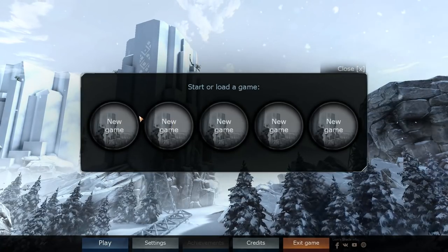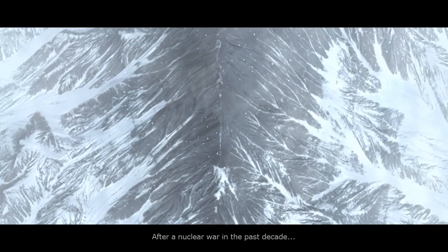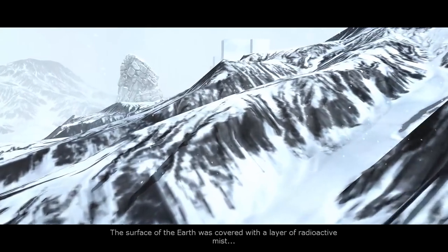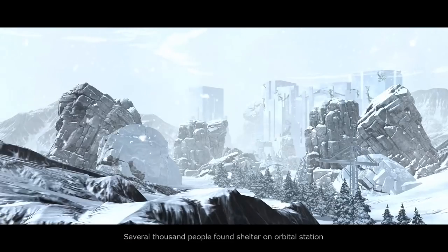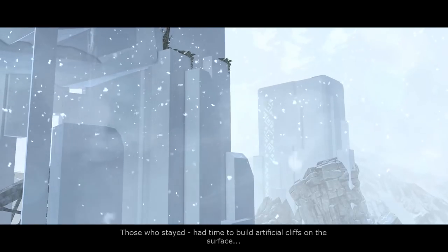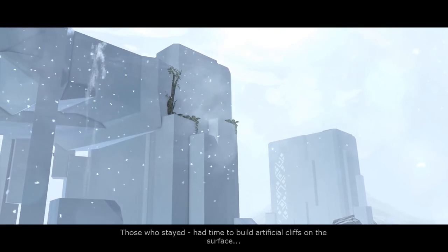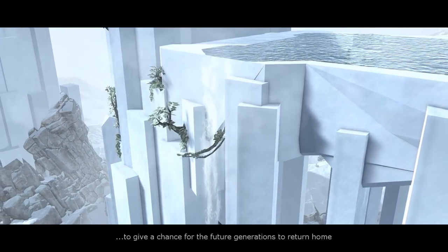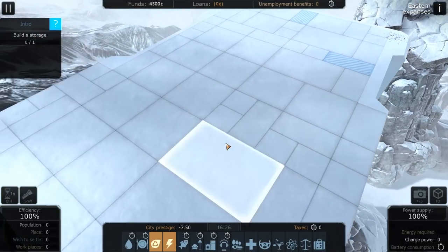I did do a little short playthrough just to get familiar with everything. There is a cutscene here, however there's no voice acting. It just kind of introduces us to the world. So the surface of the Earth was covered with a layer of radioactive mist. Several thousand people found shelter on orbital stations - I didn't read this because I wanted it to be a surprise. Those who stayed had time to build artificial cliffs on the surface to give a chance for future generations to return home. I didn't know how long it was because I didn't watch it.